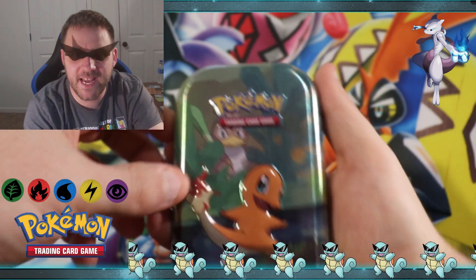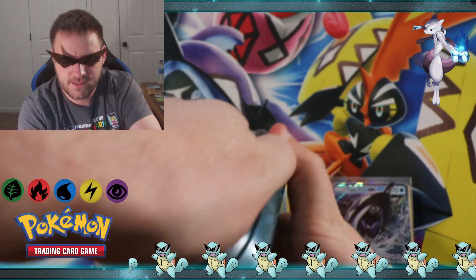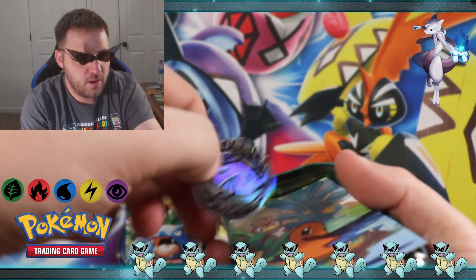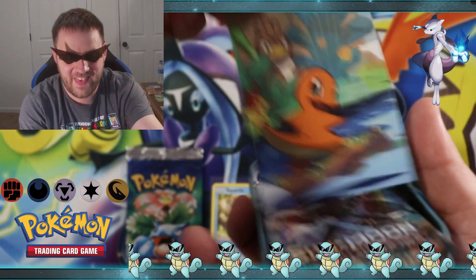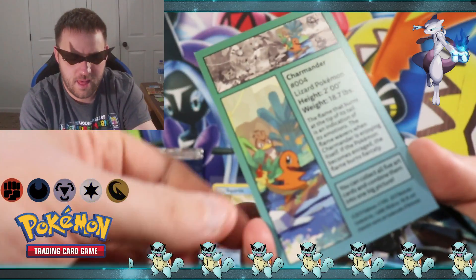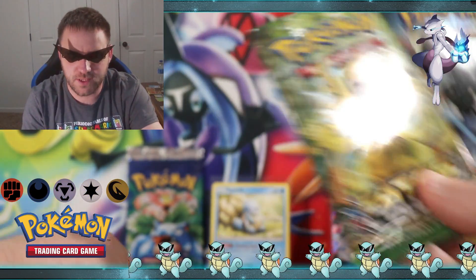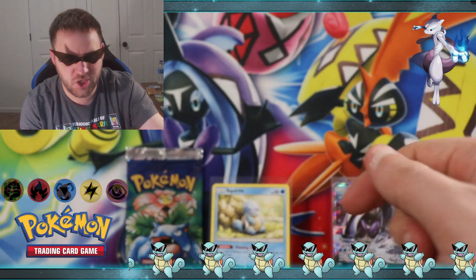Here comes tin number two — we got the Charmander Farfetch'd. The coin is another Genesect. There's the promo card, the front and the back. And in the tin: Fates Collide and Burning Shadows — I wonder if that's what's gonna be on all the tins. We shall see.